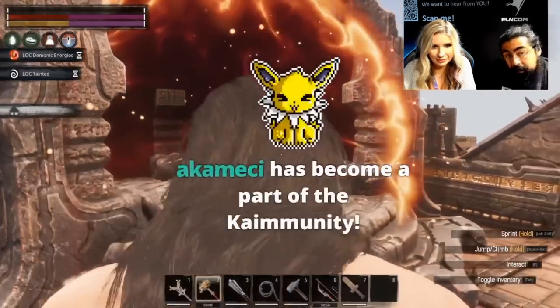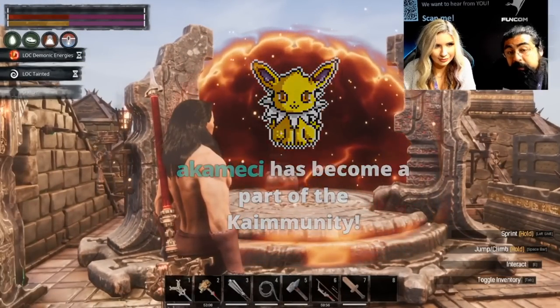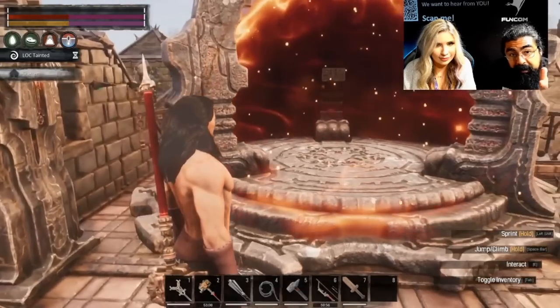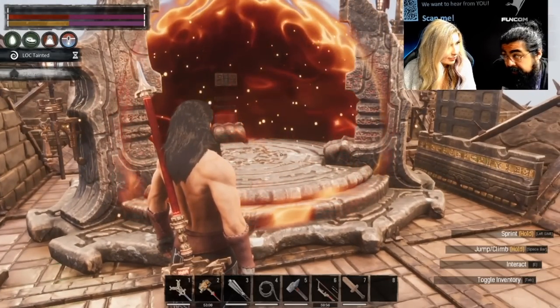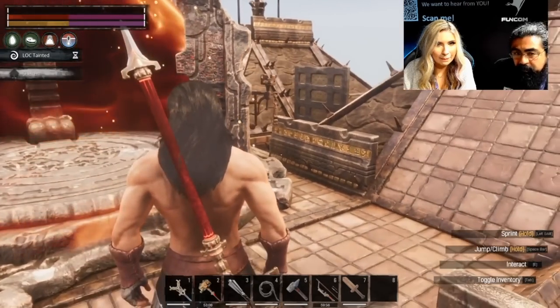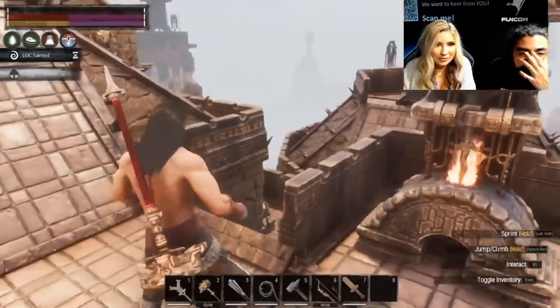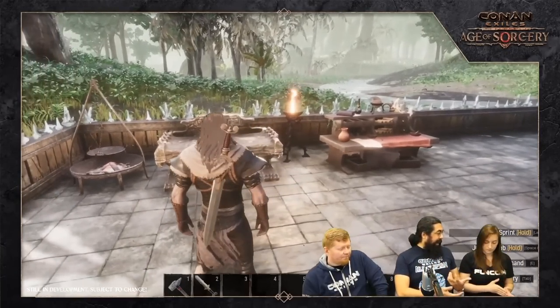We also have the teleportation stone. They mentioned that this particular bench gives you corruption that cannot be cleansed for a certain amount of time. My guess is that's the debuff visible on screen right now — LOC tainted — meaning a certain amount of your corrupted health and stamina cannot be cleared until that debuff wears off.